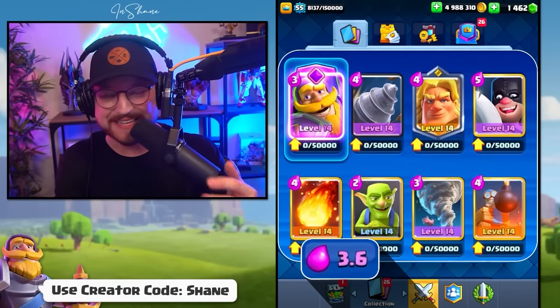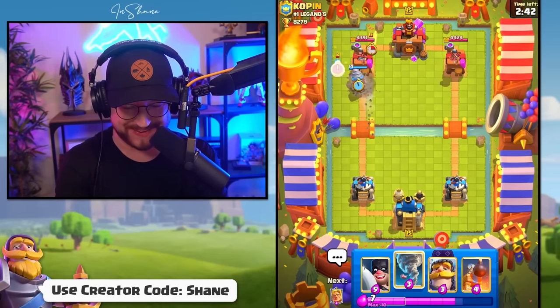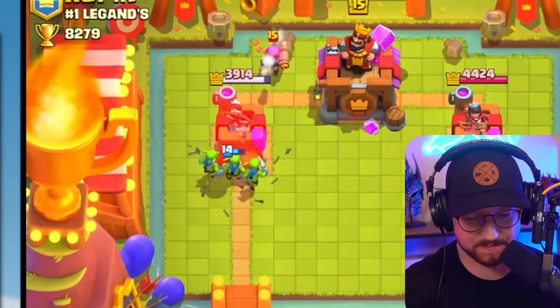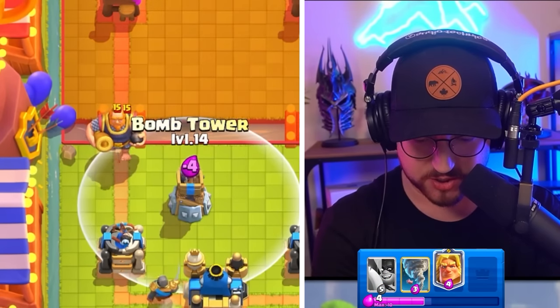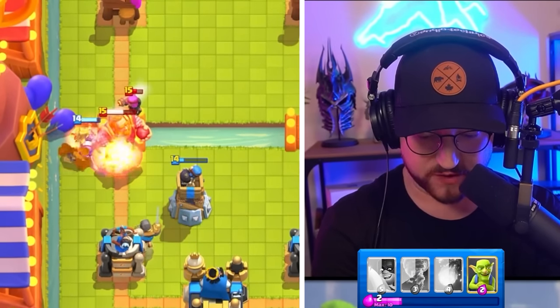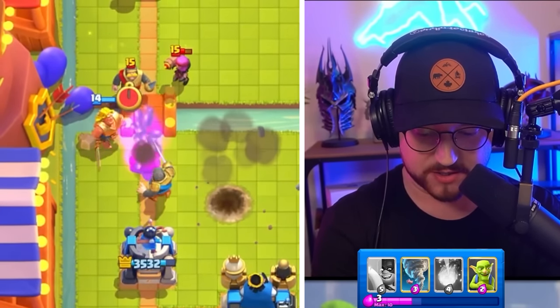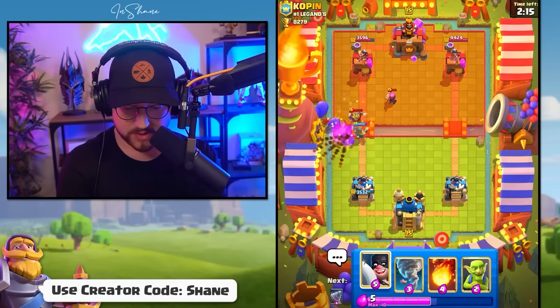Next up, we have the Golden Knight in a 3.6 Goblin Drill Control Deck. Let's go super aggressive Goblin Drill first play. For 4 Elixir, getting 800 damage done? We can go Bomb Tower over here, should splash the Firecracker as well as the Royal Ghost. And then the Golden Knight should finish it off. We could have got Goblins there to destroy the RG faster, but I wanted to save the Elixir for our Knight.